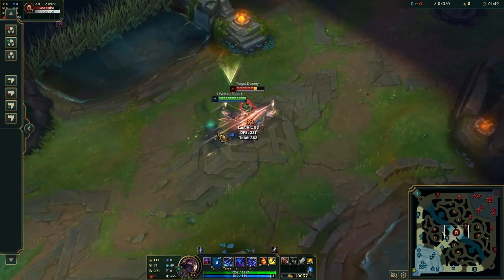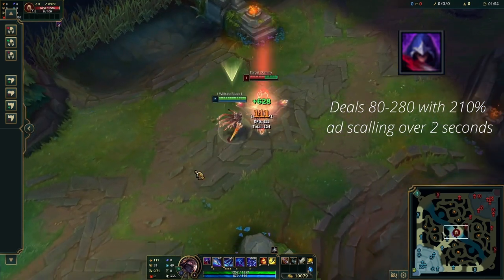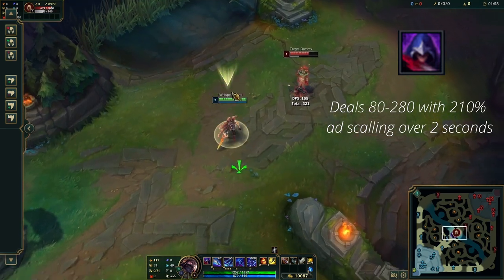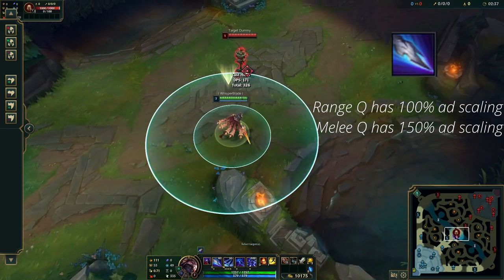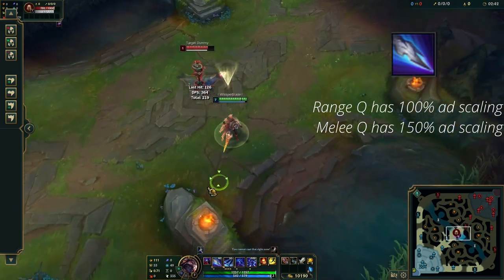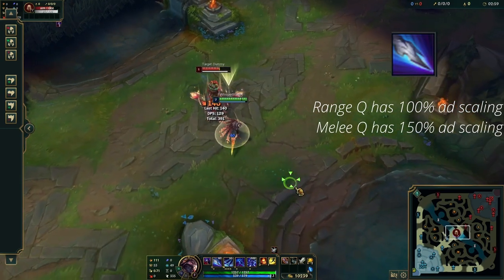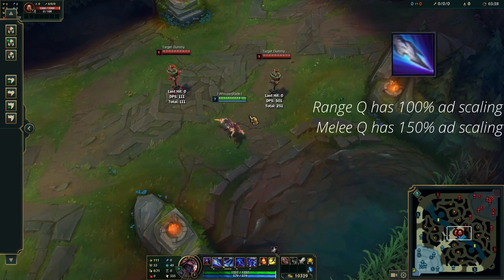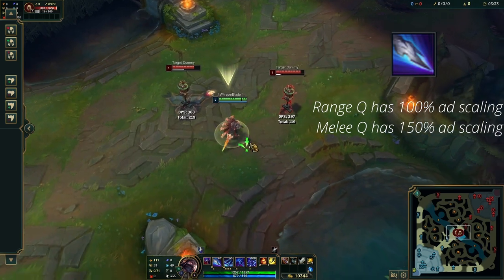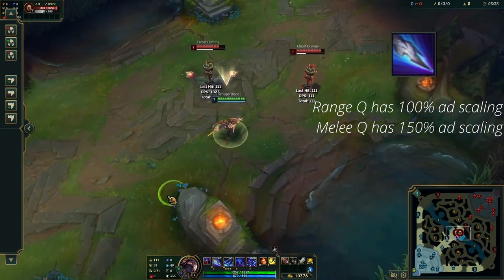Let's have a quick review of Talon's abilities. His passive is a bleed effect that can be triggered after auto attacking an enemy with 3 stacks of bleed. Talon's first ability can be used in 2 different ways: from a distance, which allows Talon to blink towards his target, or as a melee strike that will critically swipe. Note that Talon's Q can reset his auto attack, meaning you can auto attack, then Q to auto attack immediately again. This is really crucial against melee champions.